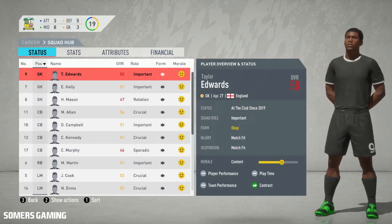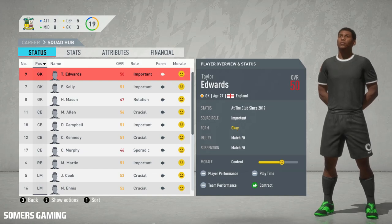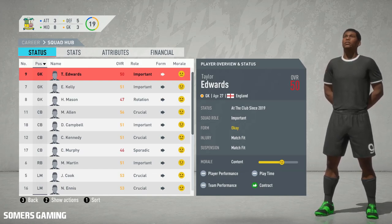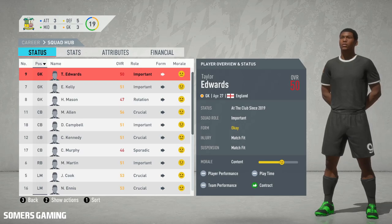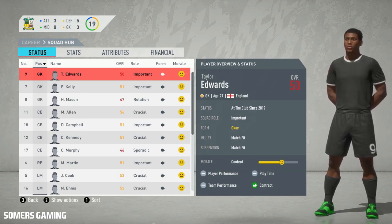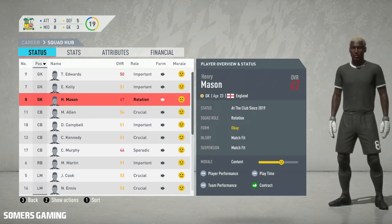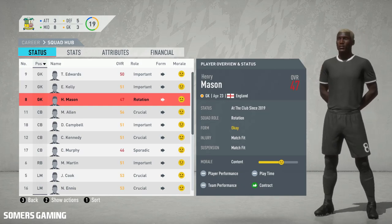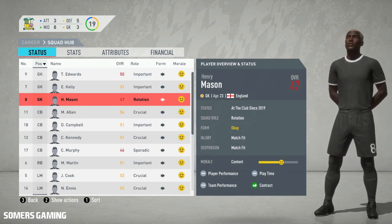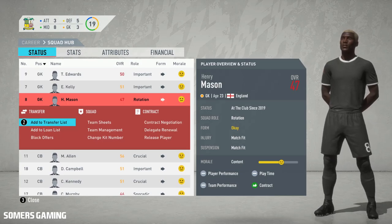I think the best thing to do now is just have a bit of a squad report — have a look at the players, see who we can improve, who we need to ship out because they're surplus to requirements, and where we need to strengthen. That will also be a key factor in the pre-season tournaments, as it will give us an indication of where we need to make improvements going into the season proper. The first thing I notice is that we've actually got an abundance of goalkeepers — three on the books — and Henry Mason, 23 years of age, stands out as someone who can make way for squad space. We'll put him on the transfer list.